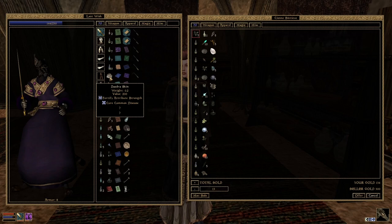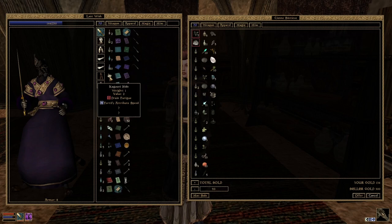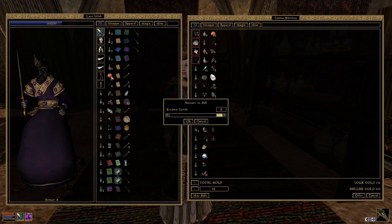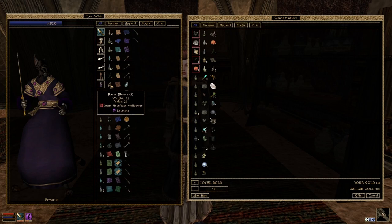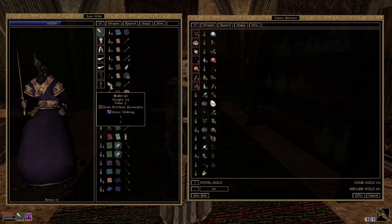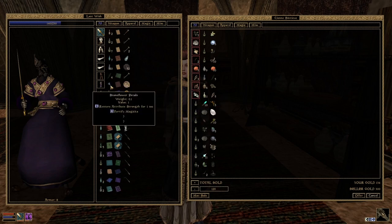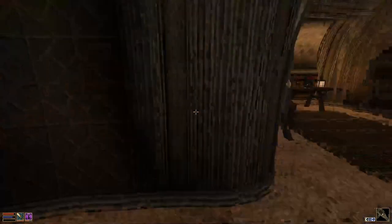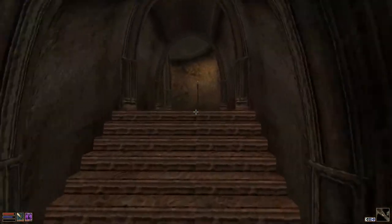Daedra skin, cure common disease, fortify attribute - I'm going to need a fortify attribute strength spell at some point so I can call it pack mule and walk around with all that stuff. Restore luck, fortify personality, resist poison, drain fatigue, restore health - that's a levitation potion which I don't need. I'm not using poison; you can't even poison weapons, you'd actually poison yourself. Water walking - I have a spell for that. Fortify magicka doesn't mean anything here in Morrowind because magicka doesn't recharge over time, it only recharges when you rest. So basically I could sell nearly all of these.